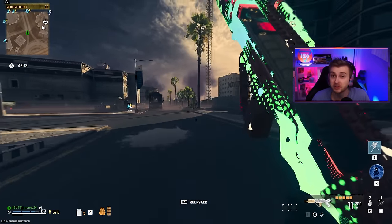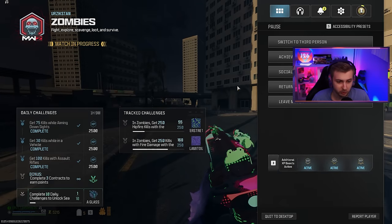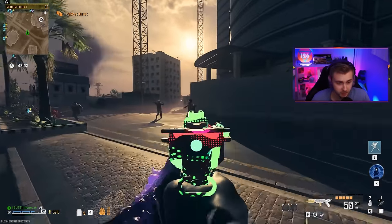This is the first base camo you get for getting 250 kills, and I really like the multiplayer version of it. We also have two other camos we want to get today — getting 250 hipfire kills and 250 kills with fire damage. So hopefully we can find some Napalm Burst.